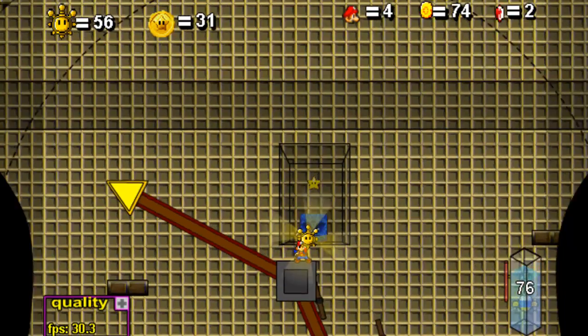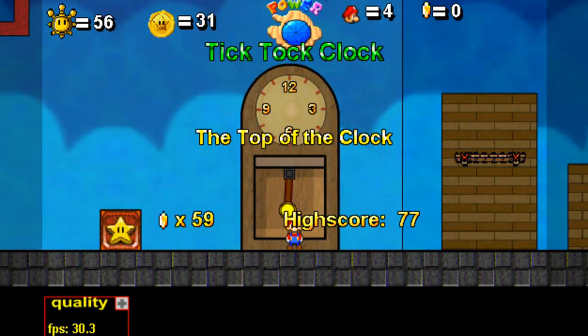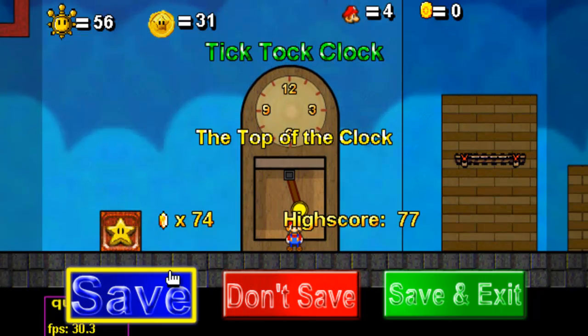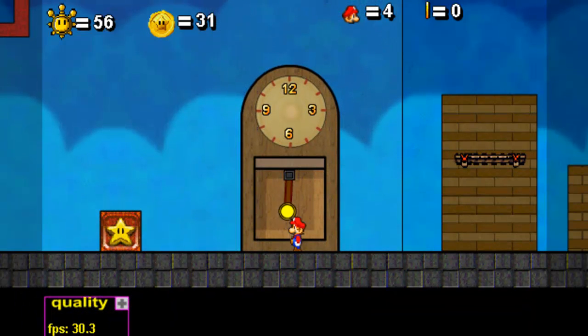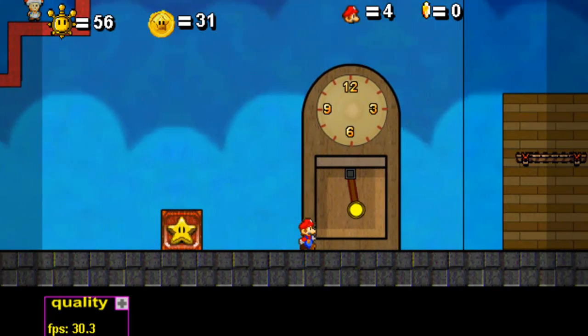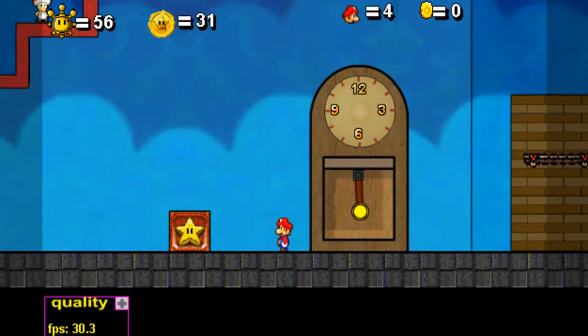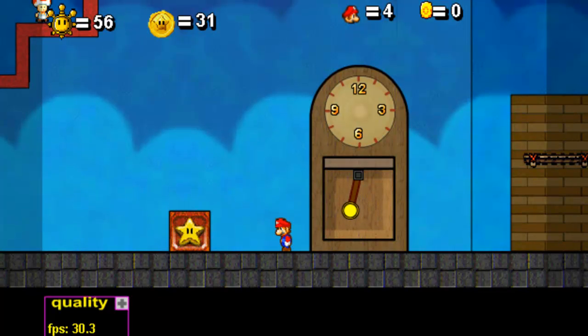Here we go! And yeah, again, that was the shell of the shine sprite because I had already obtained it. So there you go — top of the clock. That's the shine sprite I went back and showed for you guys. I'm going to save up, and that's going to be it for part 29. Now you can go ahead and hopefully see part 30 unfragmented. Alright, yeah, that's going to be all for now, and I'll see all you guys around.